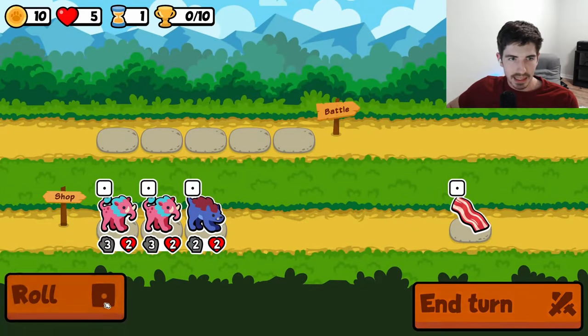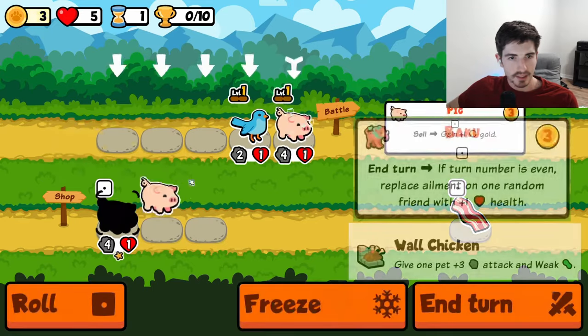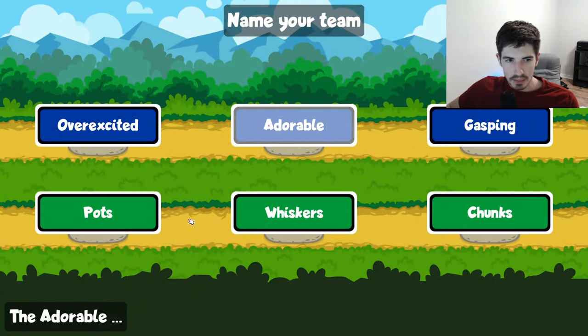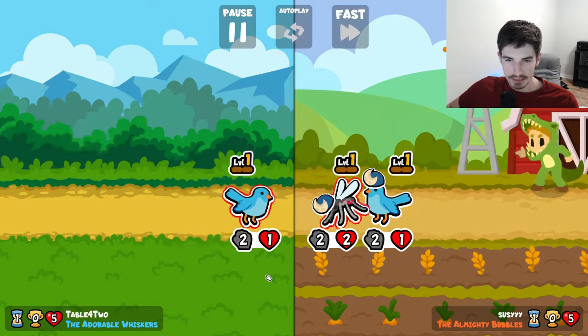I don't like Baku if there aren't any wall chickens — what is going on here? We don't have any wall chickens, so Baku's kind of pointless. He's got some adorable whiskers though. Not the team you want to see a mosquito against.